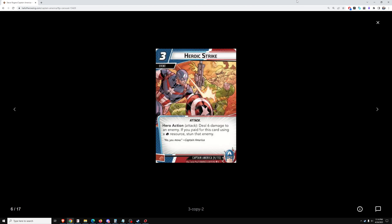Heroic Strike, 3 cost. Deal 6 damage to an enemy. If you paid for this card using a strength resource, stun that enemy. That's good — stuns are very good, especially in solo, because the stun is a defensive move which allows you to free up your HP or you don't have to use your action to defend against an attack. And 6 damage is right on the border. In terms of cost efficiency, it could be a pretty strong card. This is a card I think you'd be happy to have in any deck.